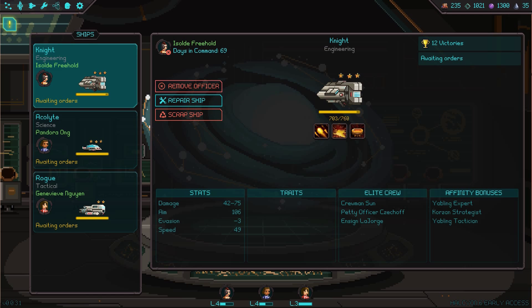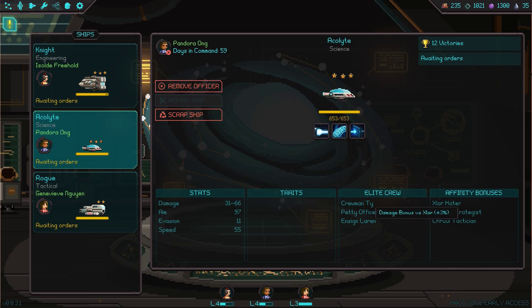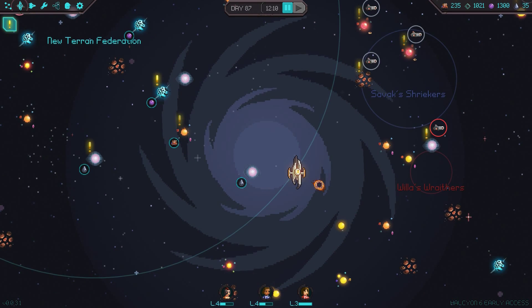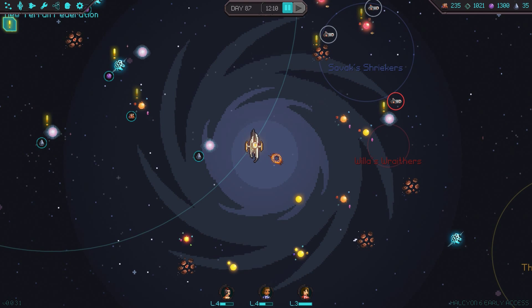In terms of combat, things get a little bit interesting. You see this 'upload virus' — it has damage and then the name of a system next to it? That's because different enemies have vulnerabilities to damage to certain systems. Like if I target propulsion on these guys, they're vulnerable to that. Defensive systems, not so much. You see where it says 'inflicts' and where it says 'exploits' — if you inflict a condition, it creates a debuff on the enemy. If you then use an ability that exploits that debuff, it does bonus damage.